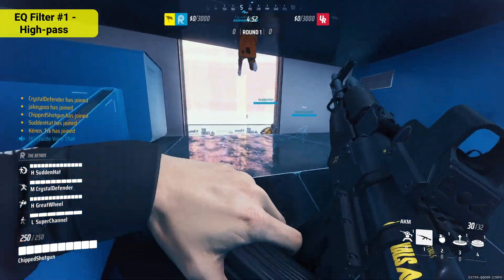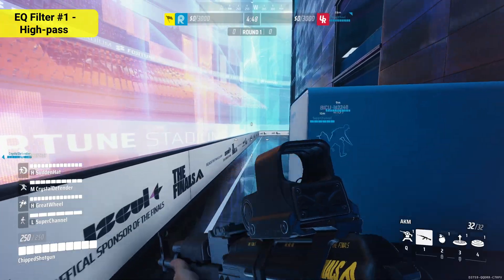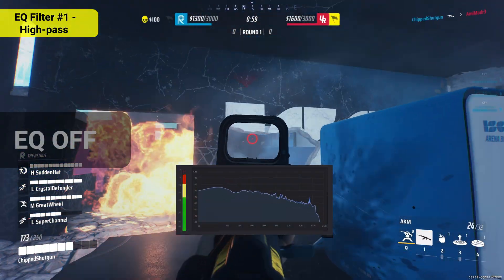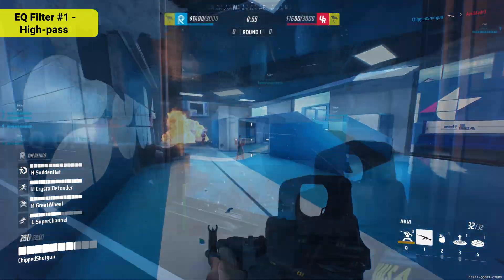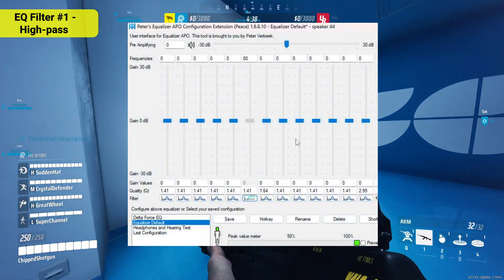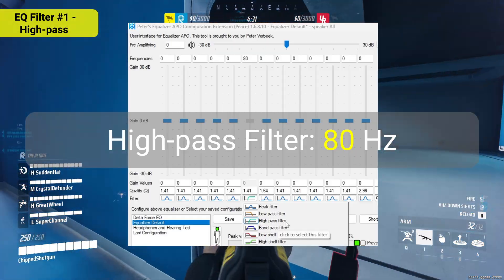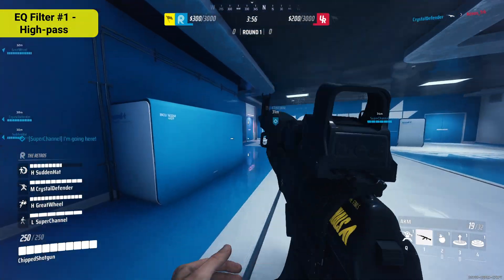Let's begin with the easiest and most impactful fix: taming the low end. By default the bass can be a little overwhelming as it sometimes masks the mids and highs. To fix this we're going to apply a high-pass filter, which allows the mids and highs to pass through while reducing 80 Hz and below. With the high-pass filter applied, the same clip now sounds like this.